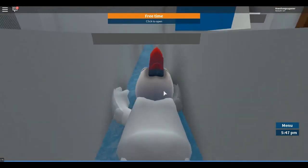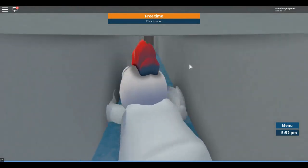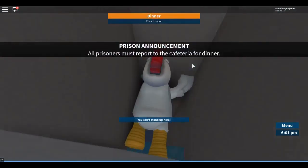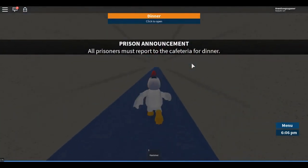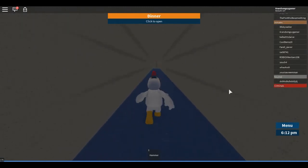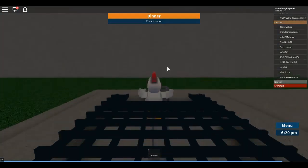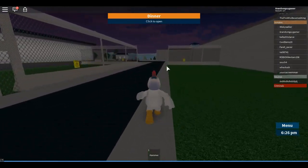You've got to press forward, and now you've got to crouch. And then by pressing C, you go through here. All the other places lead to the same thing. So then you go through here like this, and then you go to the other end.